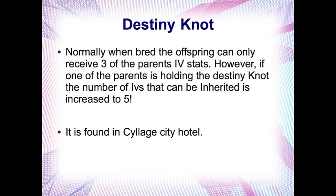Another really useful item for IV breeding in these games is the Destiny Knot. Normally when parents are bred, the offspring can only receive a theoretical maximum of 3 IV stats from their parents. However, if one of the parents is holding the Destiny Knot, the number of IVs that can be inherited is increased to a theoretical maximum of 5. This makes the process of IV breeding far more efficient, as it's much quicker to build up good IVs on your Pokemon. You can get the Destiny Knot in the Shalour City Hotel.